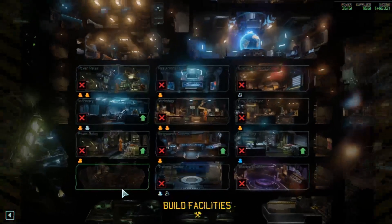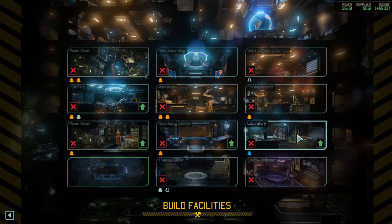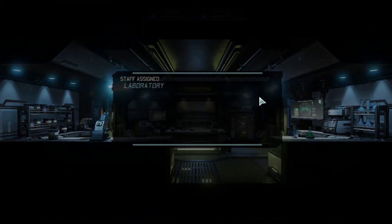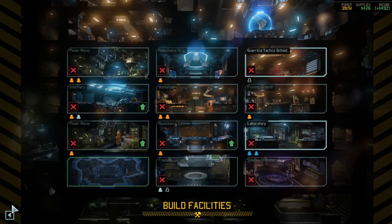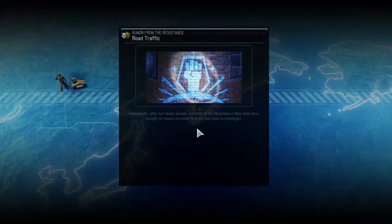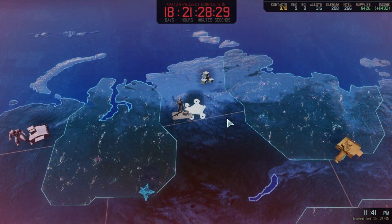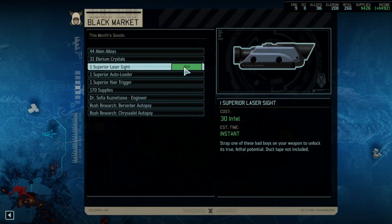We've got loads of supplies, but I don't think there's anything we really want to build. We could maybe upgrade the laboratory and put another engineer in there. That's good. Let's go to the Black Market and then we will go to South Africa. Superior laser sight — I'm going to get that.